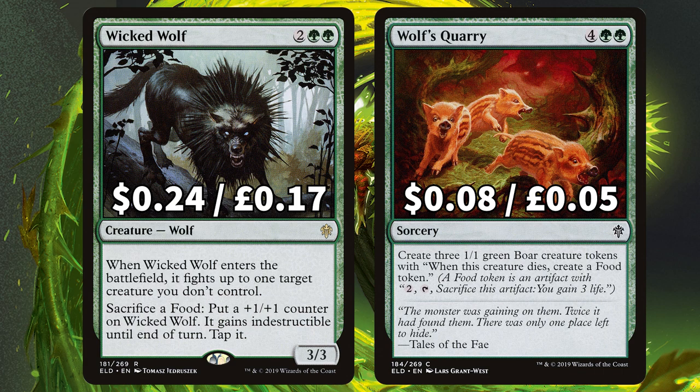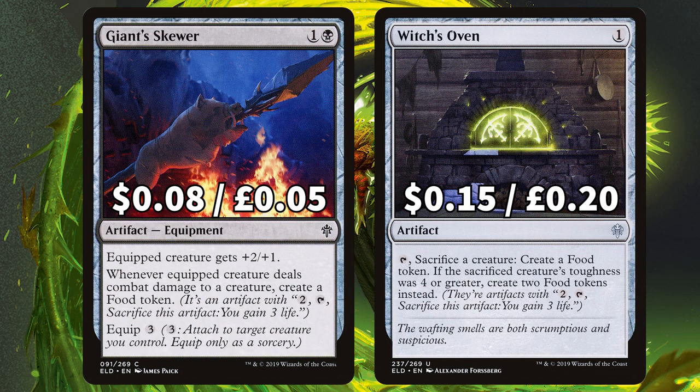Lastly in our food feast festivities we have Giant Skewer — an equipment where whenever the equipped creature deals combat damage you create a food token — and Witches' Oven: sacrifice a creature and create a food. If you manage to crack 3 food tokens in one go that's 9 life gained and you're pinging each opponent for 3. This deck drains hard.